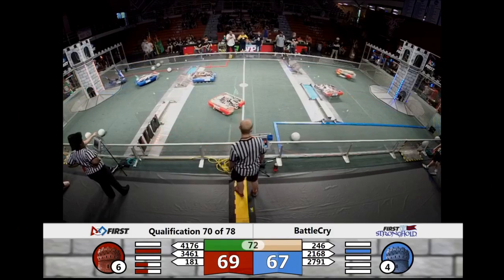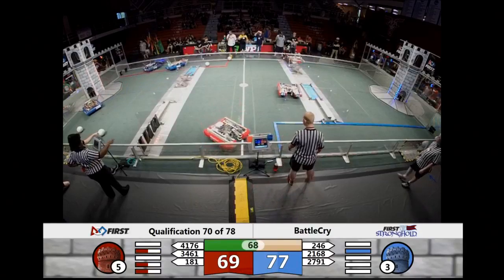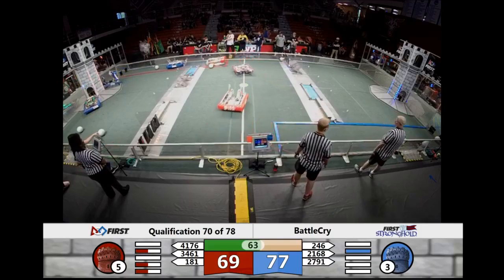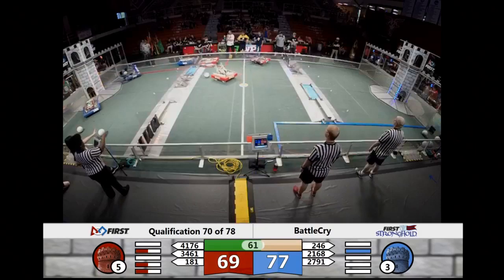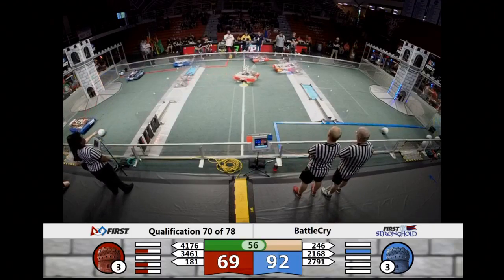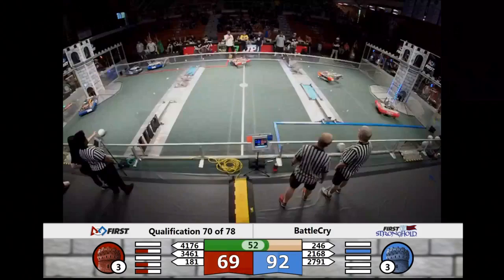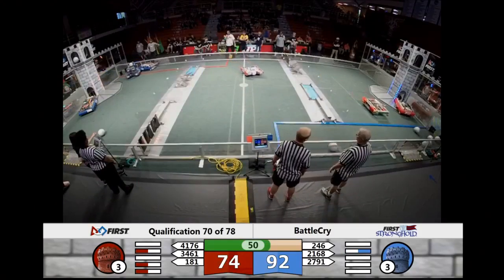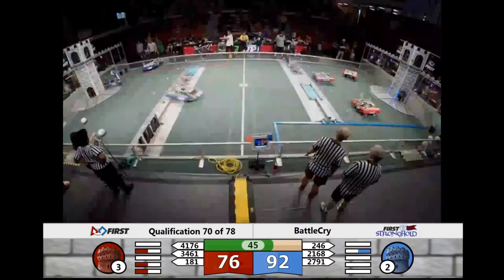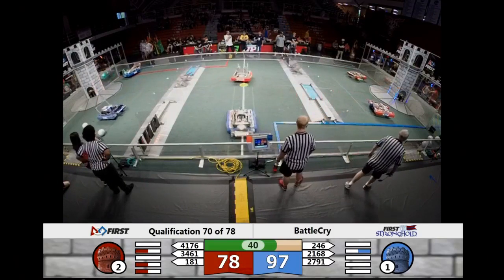Currently the red tower is at four, the blue tower is still at six. So the blue alliance is trying to weaken the red tower — get all those lights down to nothing. It starts at ten, and those two shots from Shaker and Aluminum Falcons will bring that tower down to a strength of three. Both towers are at three. Once the towers are weakened to zero strength, they can be captured by the robots all surrounding the tower, or one of them being on the yellow dot in the middle.